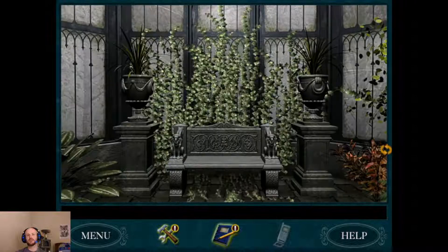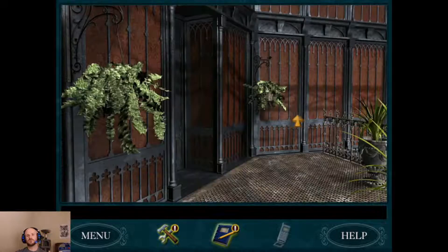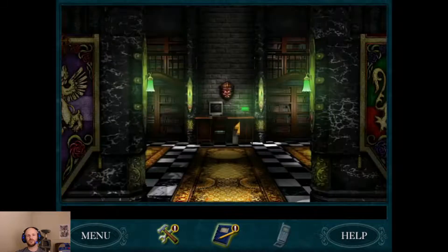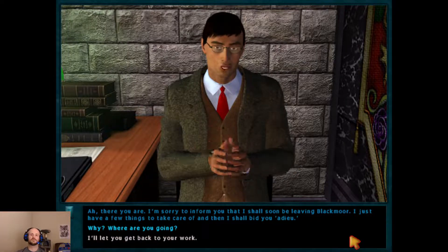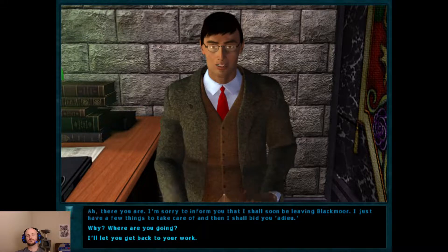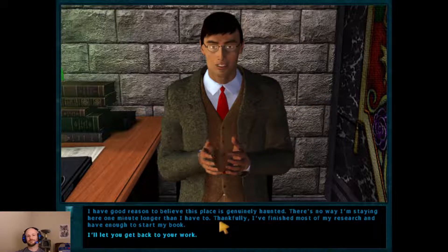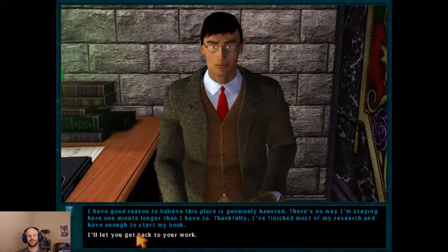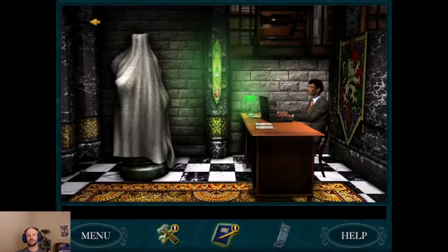Finally, we can say hello to Master Nigel, who, last we really saw him, was running away after we caused the Statue of Mercury to move around. [Nigel]: 'I'm sorry to inform you that I shall soon be leaving Blackmore. I just have a few things to take care of, and then I shall bid you adieu.' [Nancy]: 'Why? Where are you going?' [Nigel]: 'I have good reason to believe this place is genuinely haunted. There's no way I'm staying here one minute longer than I have to. Thankfully, I've finished most of my research and have enough to start my book.' You can see that he has covered the Statue of Mercury in a sheet.